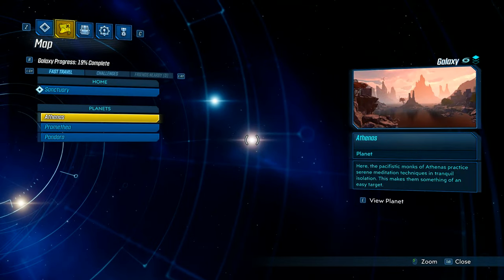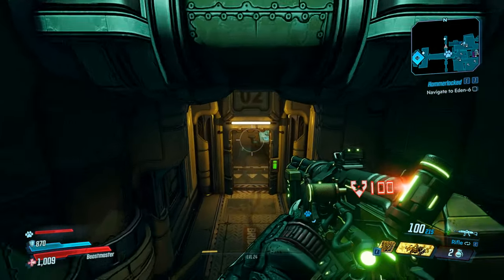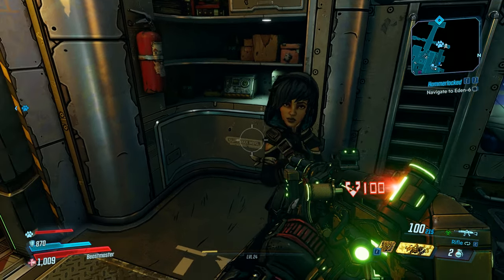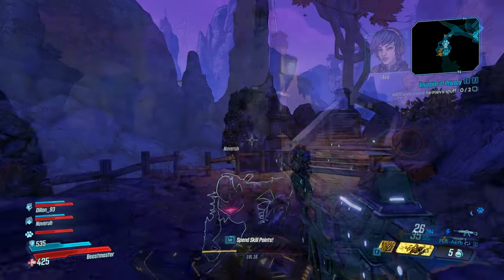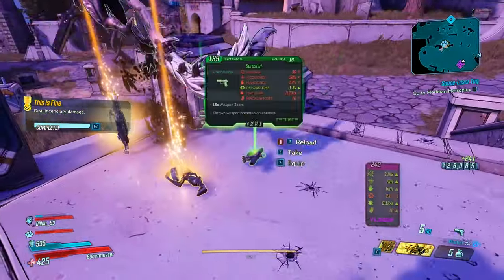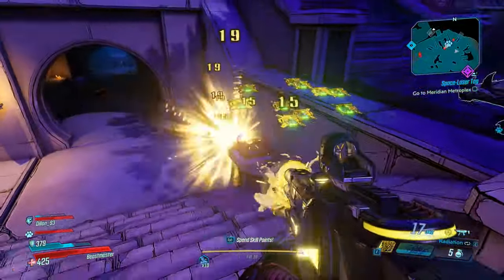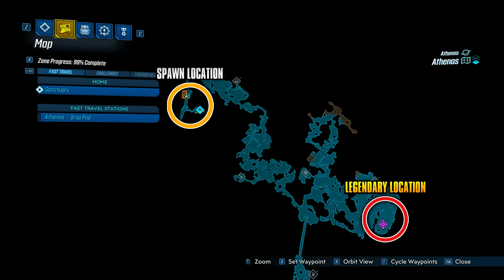To get this weapon, you'll need to have visited the planet of Athenas and also got the character known as Ava on board Sanctuary 3 — this happens naturally through the main story. Once you do have Ava on board Sanctuary, you can then get a side quest from her known as Invasion of Privacy. It's at the end of this quest where you will come across an enemy known as Beans, who has a chance to drop the legendary Wester Gun. If you kill him and don't get the weapon, you do need to complete the quest before you can continue to farm for it. Here is the location of where he will spawn on Athenas, in comparison to your spawn location.